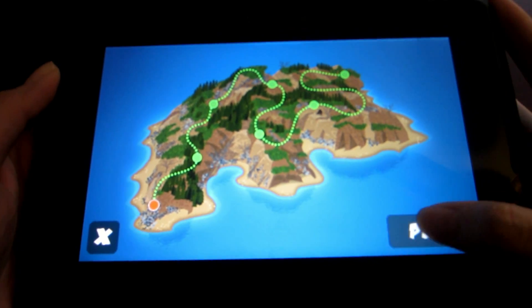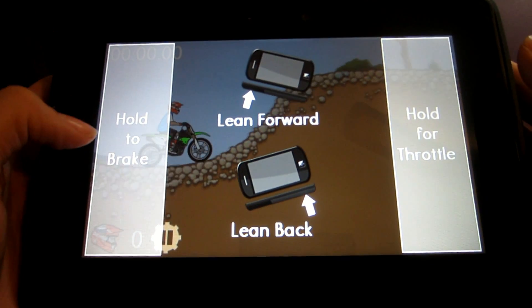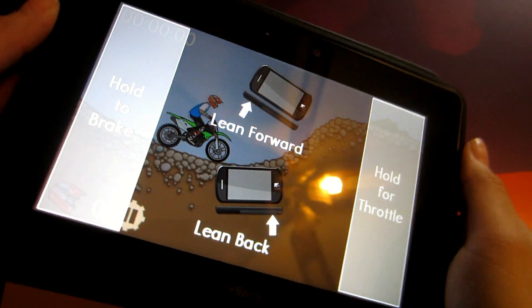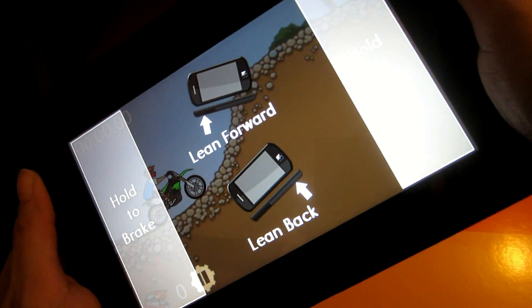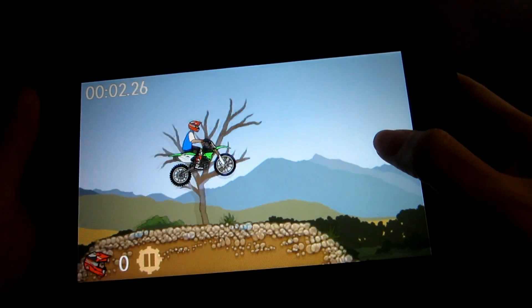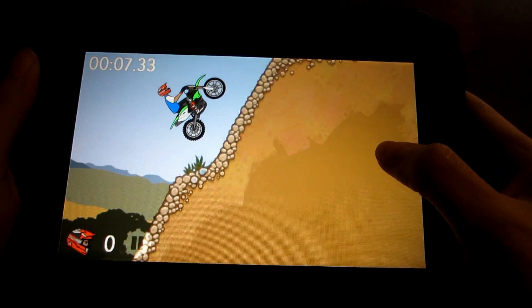So all you have to do is press play. On the left hand side of the screen, I selected the option where the brake would be on the left and the gas or throttle would be on the right, and to lean forward or back would just be to tilt the Playbook. It's not a very difficult game for some — I'm sure some of these courses they'd be able to complete in 30 minutes or less.